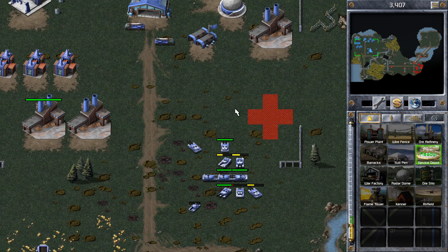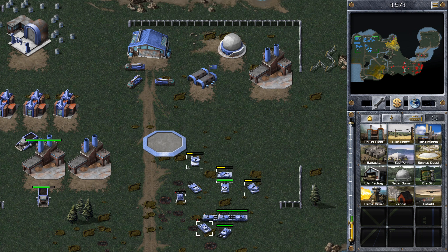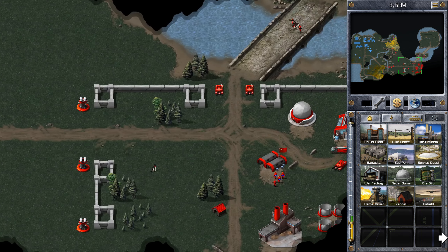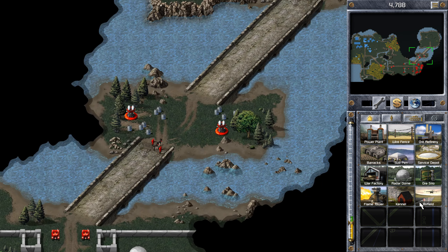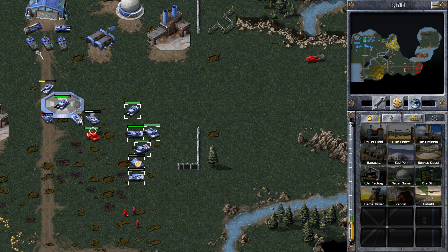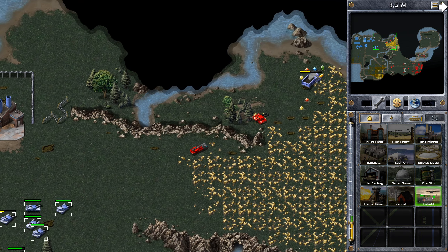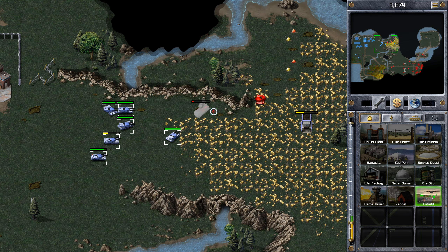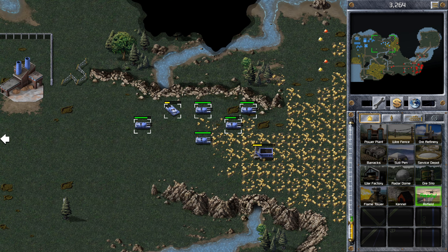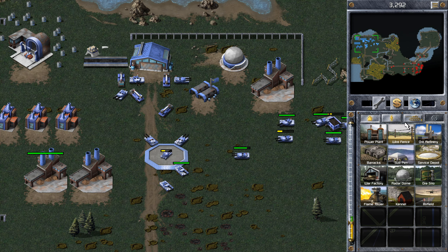Construction complete. Alright, let's make a service depot. One, two, three, four, five — you're going on there. Build an airfield. Oh golly gosh — don't break my thingy. Come on man, that's just mean. Let's pick an airfield and let's make a yacht.